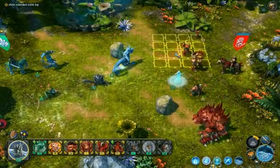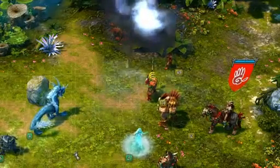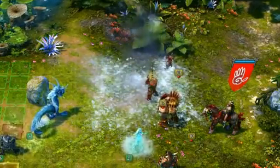Irina is a Might hero, but she learned some magic abilities. Let's summon the Blizzard to cool off these Orcs. The Blizzard inflicts damage but also chills a whole area, causing a movement debuff.